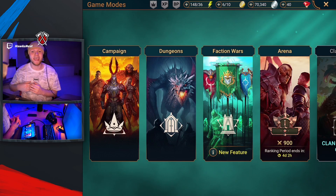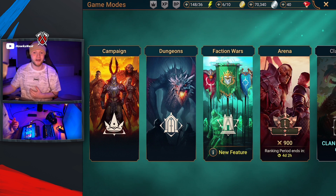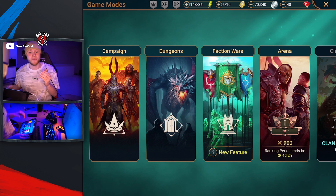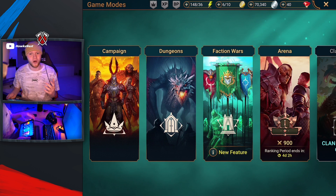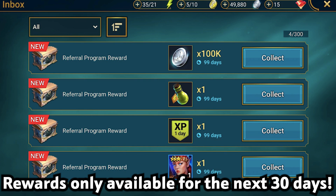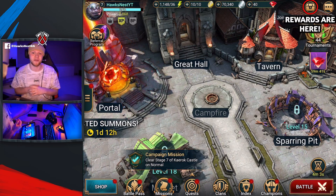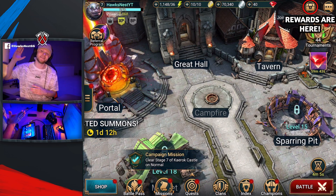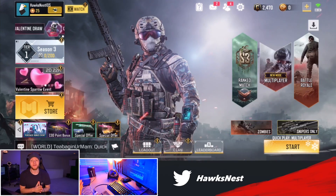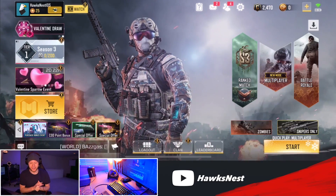The accounts can link, so if you want to play on your phone on the bus or plane and then switch to PC when you get home, you can do that. If you use the link in the description to download the game, you'll get a bunch of really cool bonus stuff including a really cool character called Educatus. Make sure to use the link in the description to download Raid Shadow Legends. Thank you to Raid Shadow Legends for sponsoring this video.